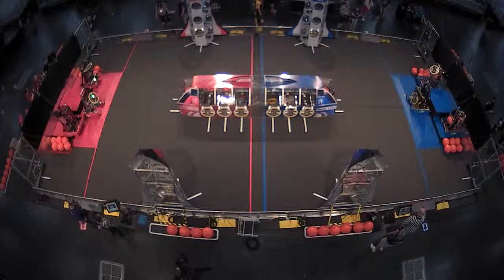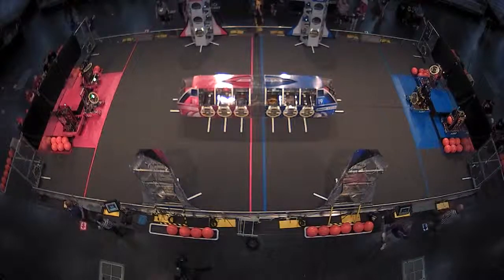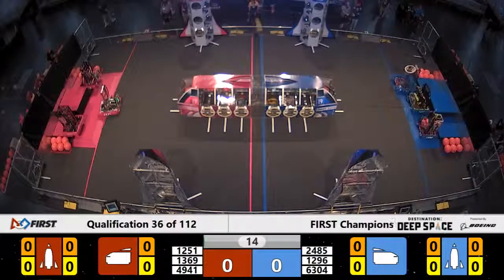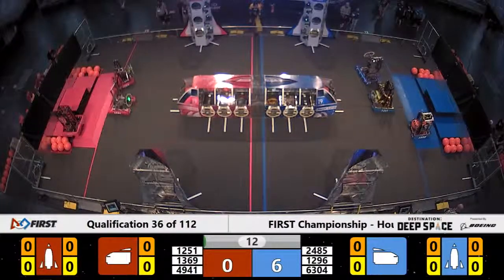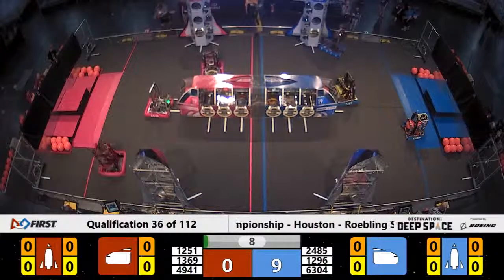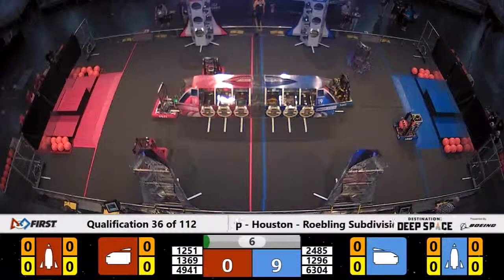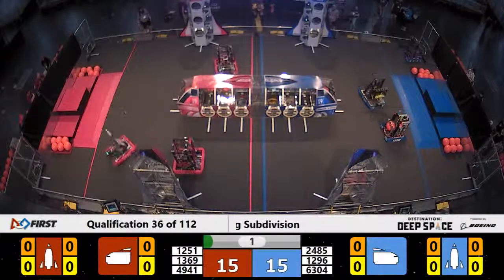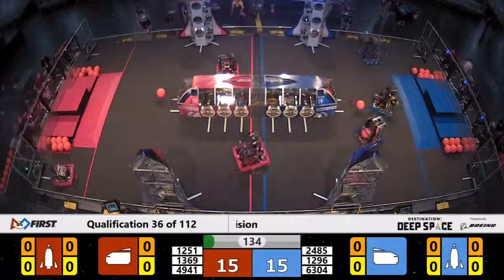Space Explorers, beat me the lines in 3, 2, 1, go! And we're off here on Planet Primus with another sandstorm. 2485 Warlords making a move with a hatch panel to the side of the blue cargo ship — it's on, it's good. 1369 successfully placing a hatch panel on the back side of their rocket ship.